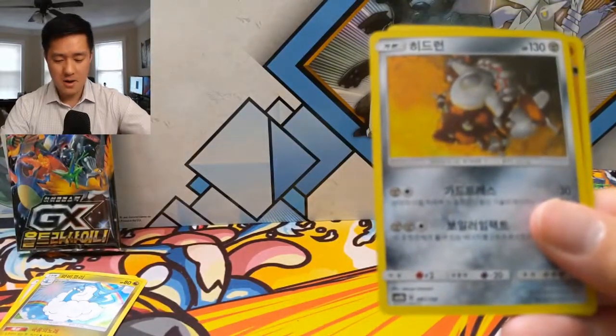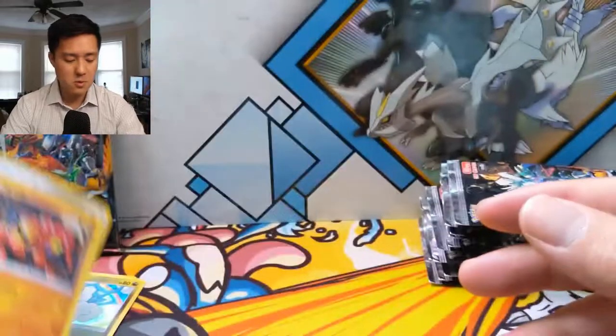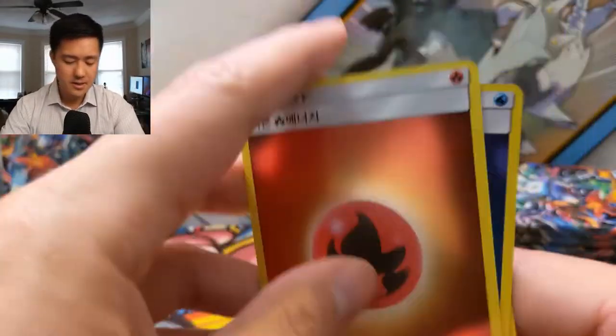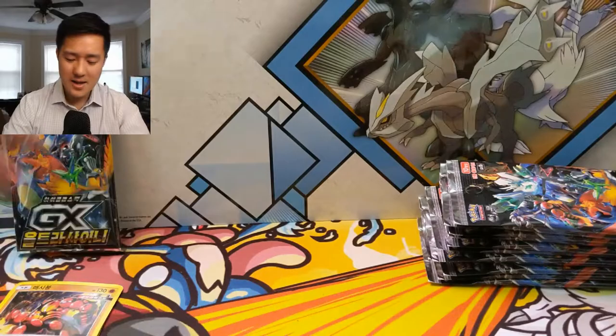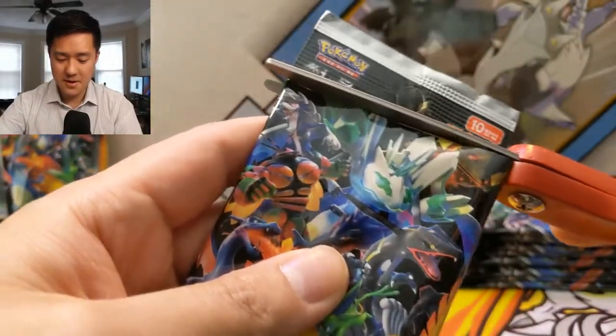If it's one or two cards you're very interested in, that works. We got a Heatran followed by a baby Buzzwole — not bad. These energies look so good. Obviously not tournament legal, but if you just want to use them in casual play, they're the same size so they'll probably be fine as long as you sleeve them.